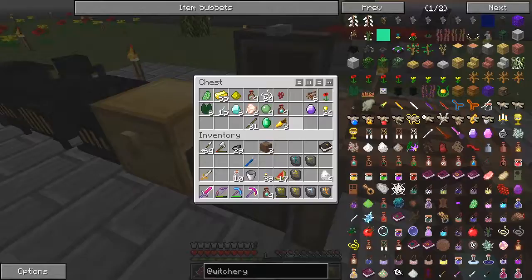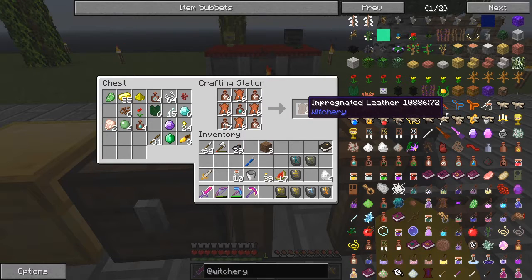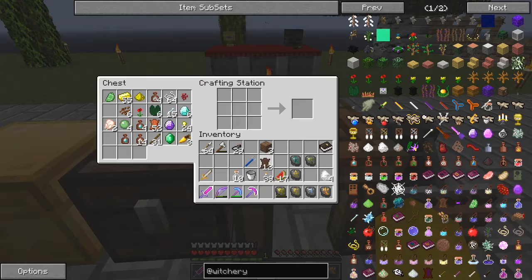Put those away, take these four and put those in the middle. I've got it the wrong way around. There we go. So now I've got 12 impregnated leather — that's fine.